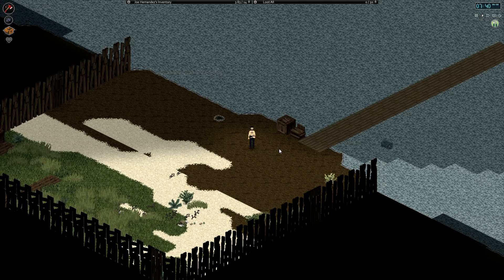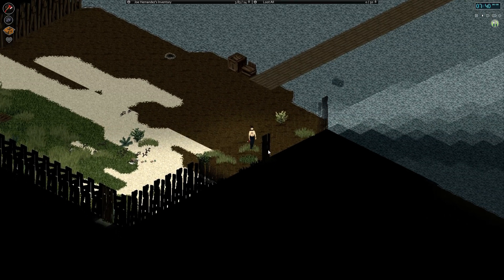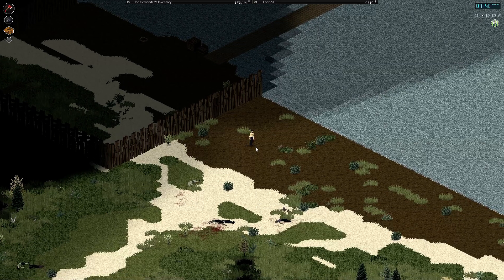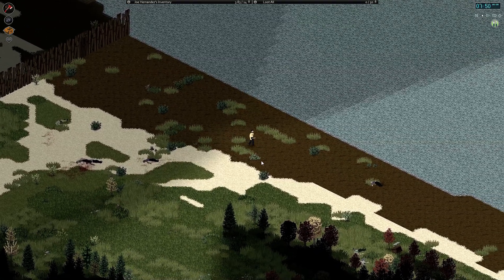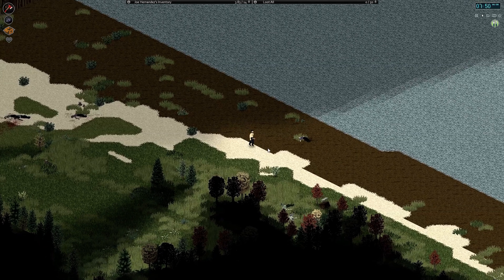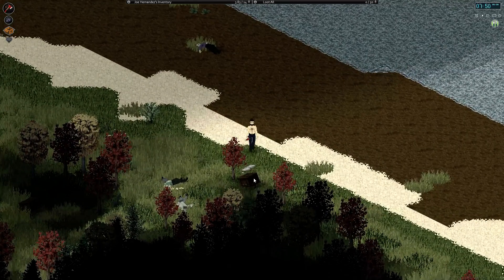Hey, how's it going guys? This is Ekuman and welcome back to another episode of our playthrough of Project Zomboid. It's a new day — we're gonna go check on our traps and also grab our fishing rod, thanks to Brandywine for leaving a comment on where I had left it. It's actually located at Twiggies, so we're gonna head back there today to pick up my fishing rod, line, and all that good stuff.